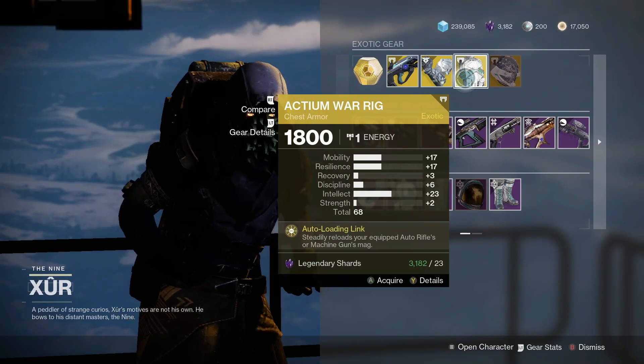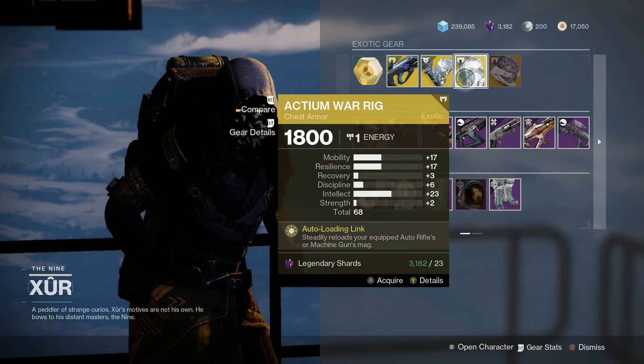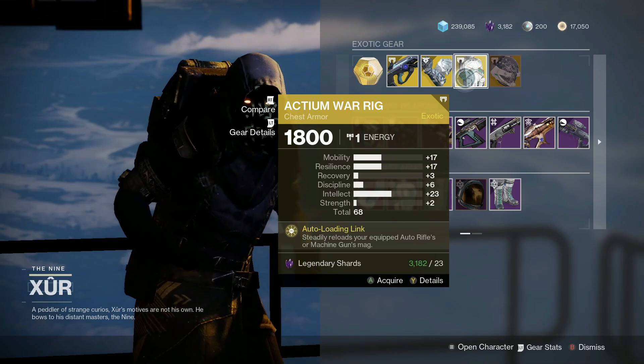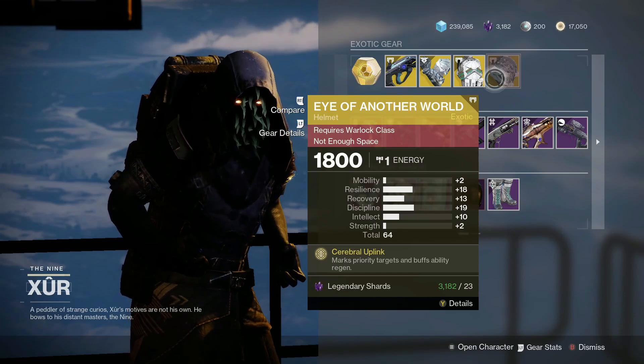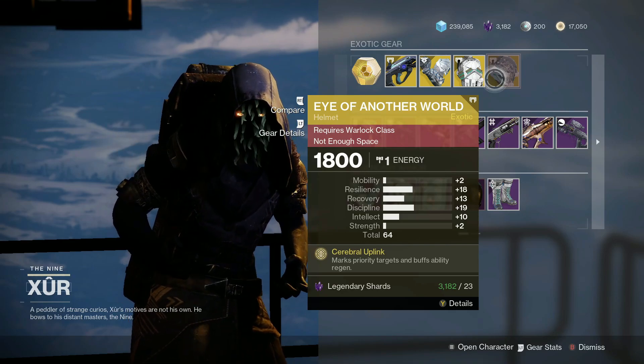For the Titans, we have the Actium War Ring with a total of 68, with 23 intellect and 17 mobility and resilience. Nice, that's a cool roll. And for our Warlocks, we have the Eye of Another World with a total of 64, with high discipline and high resilience. Marks priority targets and buffs ability regen.